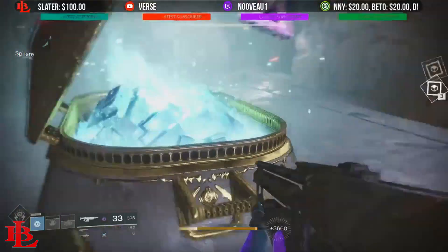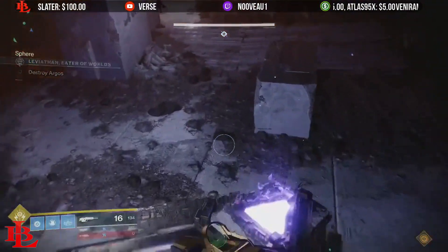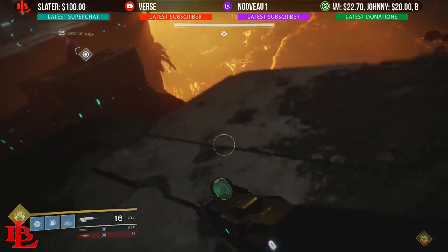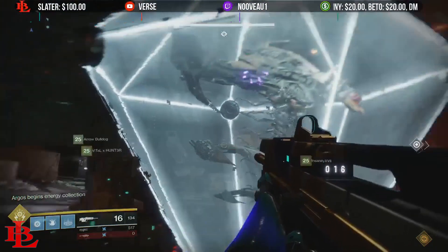Now it's time to take down Argos. The Argos fight has a very interesting mechanic — it's similar to what we just did in the shield phase but with a different set of mechanics. Once again, divide into twos and have everybody designated into a specific triangle: either void, solar, or arc.